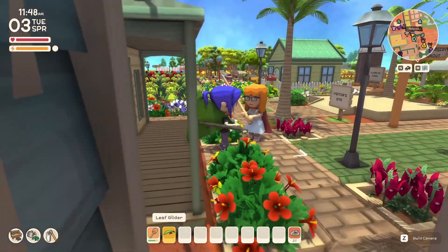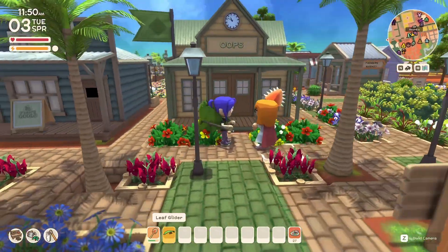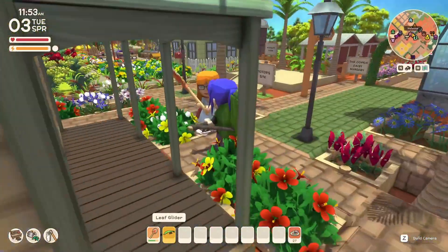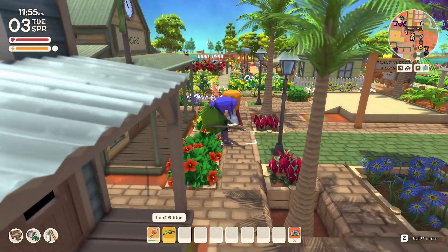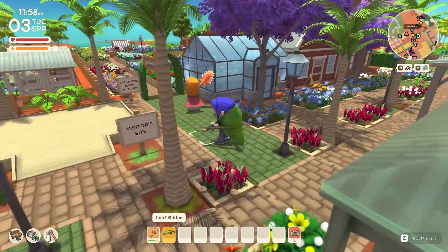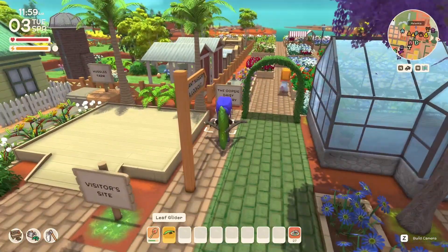Hi Melanchia! Welcome to Oops, I'm so glad you could come. This is looking absolutely amazing — why don't you show us around and tell us what this is all about? First of all we'll head down the green path — this is the Oopsie Daisy Nursery, and this is where I got all my flowers.